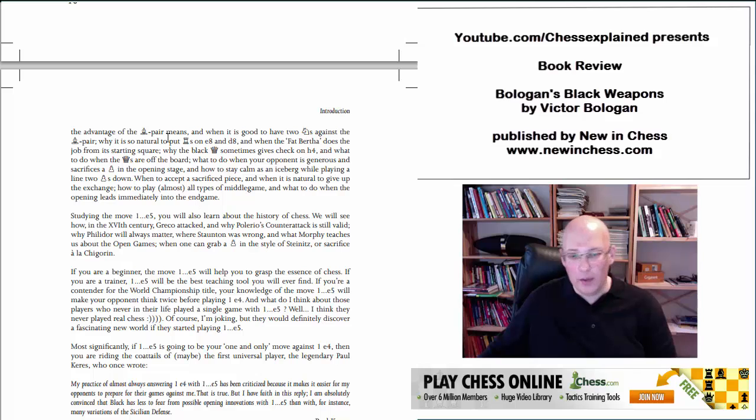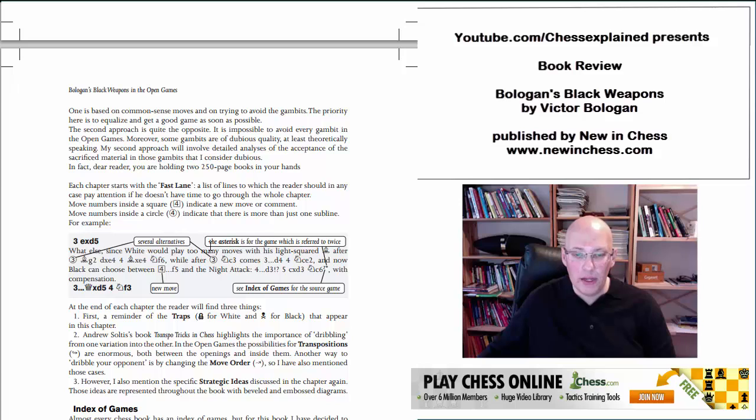This is a good thing because not every option is right for every occasion or every player — sometimes you prefer a calm game, sometimes you want to sharpen it up, sometimes you want to avoid theoretical workload. The book contains something I really like: an introduction with lots of interesting information and an overview of how the book is structured. There are game references not in the text but done with small superscript numbers, and at the end of each chapter you get a list of all the reference games.